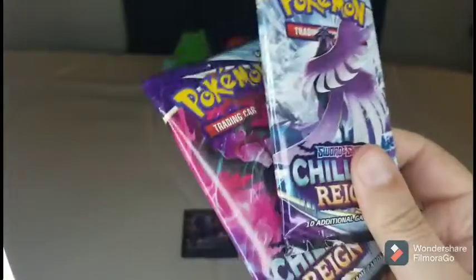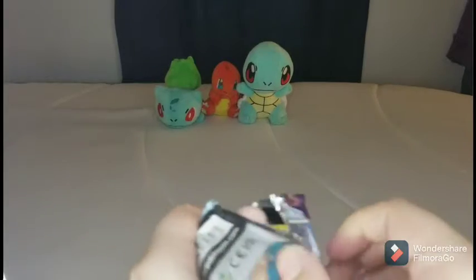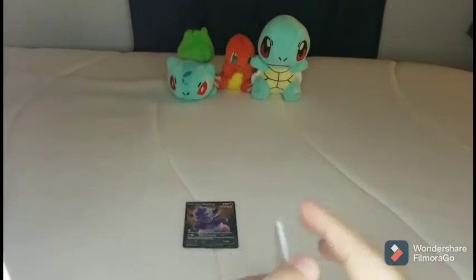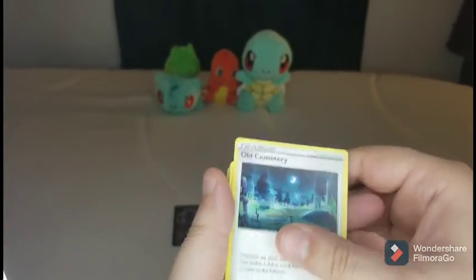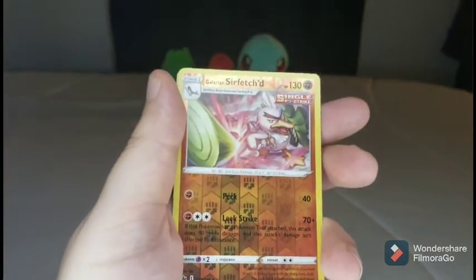Got two packs left. Come on, let's get one bird — rub them together for good luck. One bird is all I asked for. Fighting Energy, Lairon, Expedition uniform, Old Cemetery, Castform, Ledyba, Golett, Clobbopus, Castform, Worst Hollow Sirfetch'd, and a Scolipede.